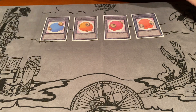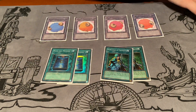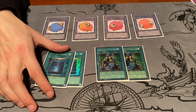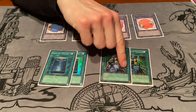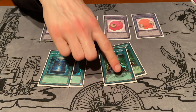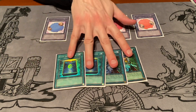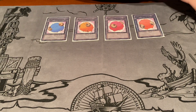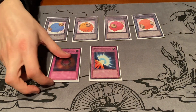Same deal with Book of Moon and Nobleman of Crossout — kind of dependent on your opponent's side deck. Book of Moon is defense for threatening cards like Jowgen and Kycoo, and Nobleman of Crossout is really a going-second card to deal with flip effect monsters. Since these cards don't contribute to your engine, they're not cards I want to see in my game one deck. Same deal with Ring of Destruction and Mirror Force — I just side them in when I feel I need them.